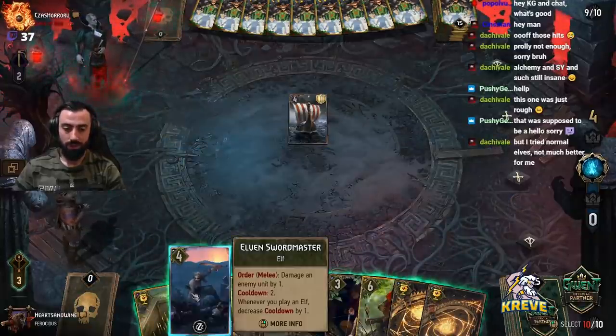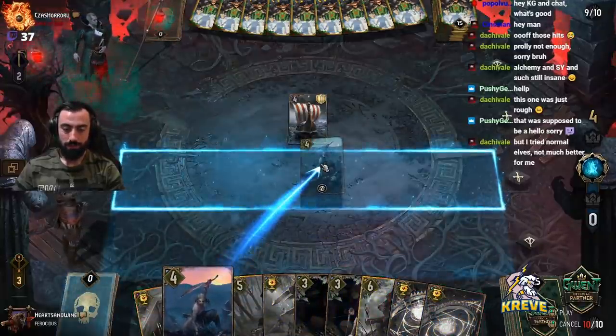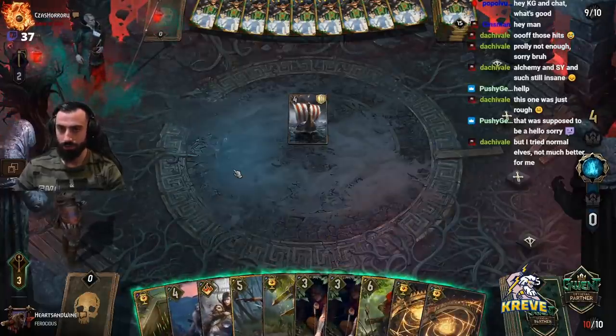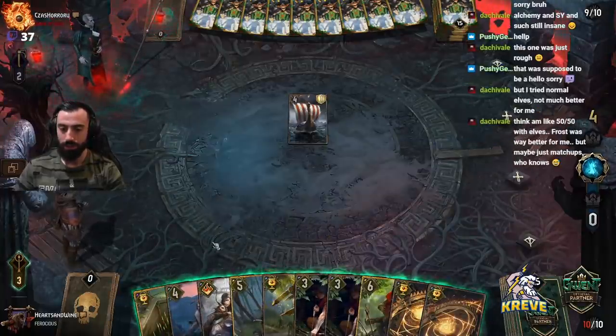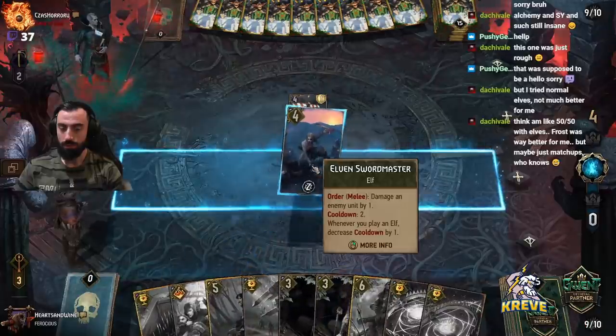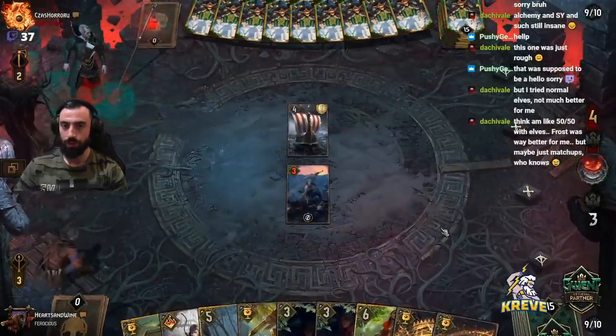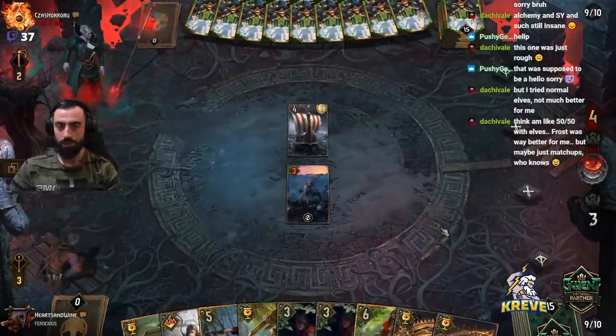I feel like we should be passing early and trying to get scenario next round, maybe defend the bleed or something like that. When you don't draw scenario round one with this deck, just look to pass early — it's the best way to do it.